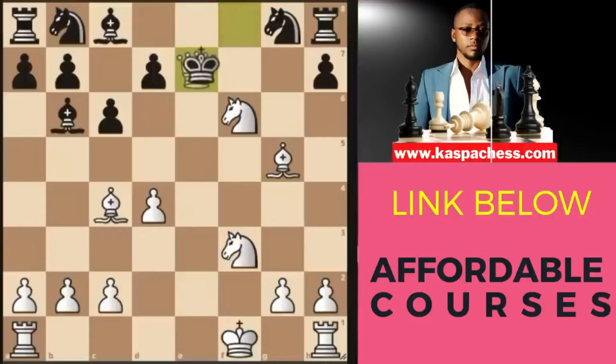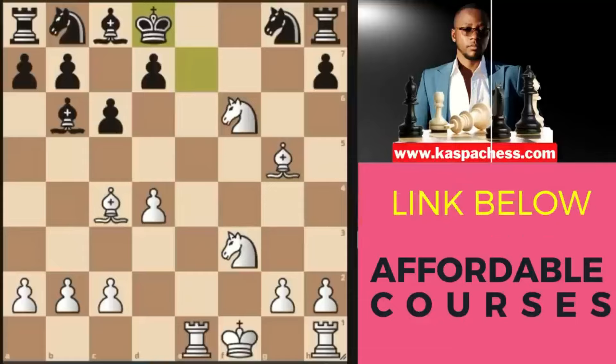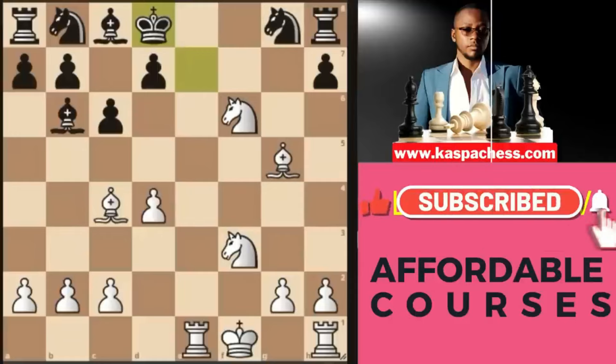Even if they play something like queen e7 calling for a queen exchange, I recommend queen takes e7 — there's a mate in seven. After rook e1, check, king d8, and now there's a mate in three that I'd love you to find using your own eyeballs, not Stockfish. Leave your comments in the comment section below — I want to learn of your existence, and I'll mention your names in my future videos.